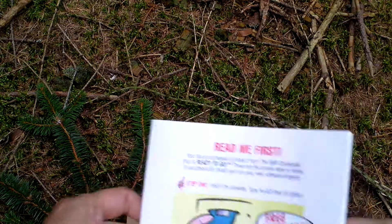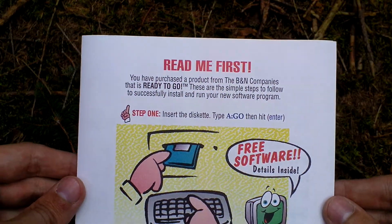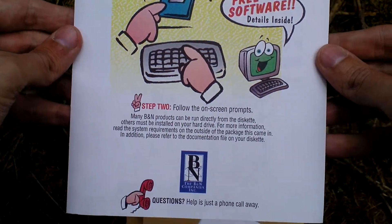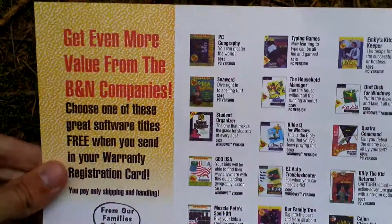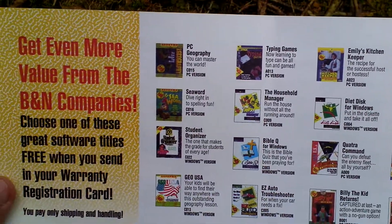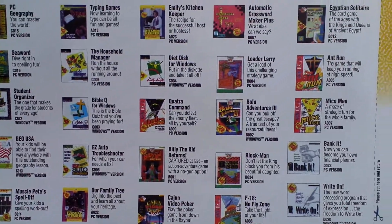And then there is this. This is README first. Some advertising, some software products and a registration card.